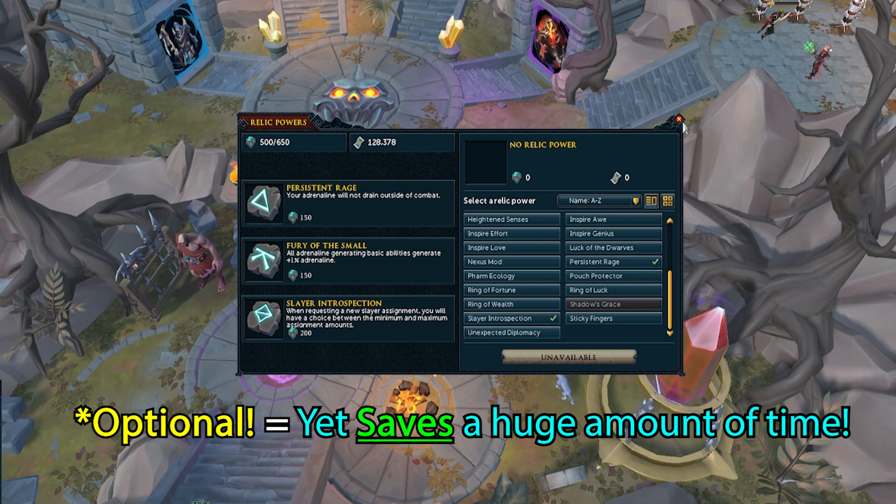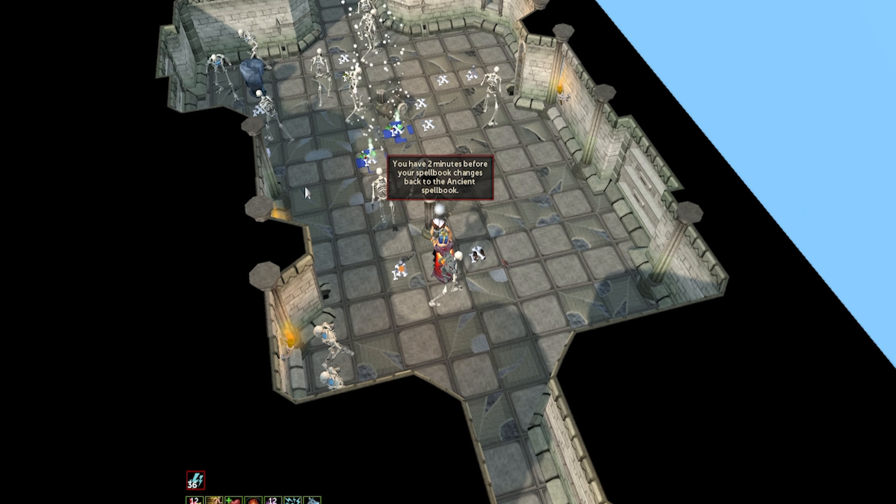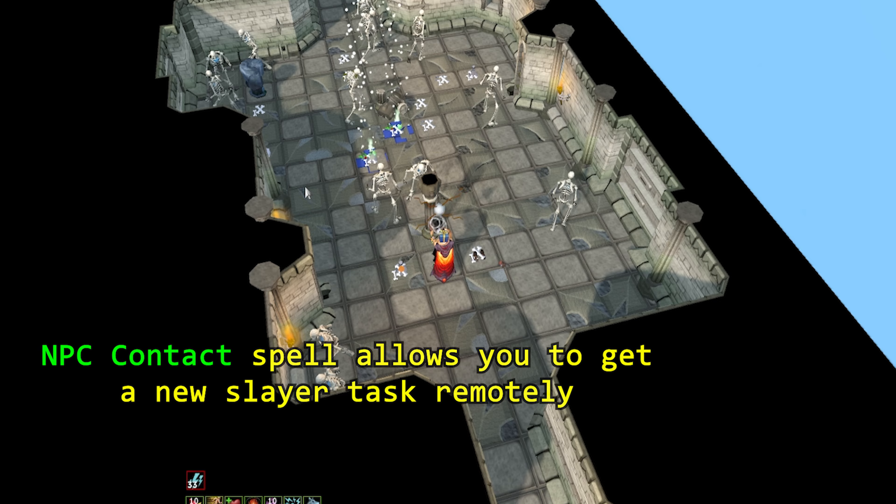You will want to pick up the Slayer introspection relic for additional speed. This relic allows you to pick a minimum or maximum for the task given. Make sure you are using ancient spells, as we will be using the spellbook swap in order to switch to Lunar for NPC contact.